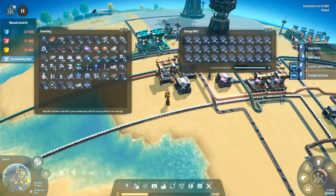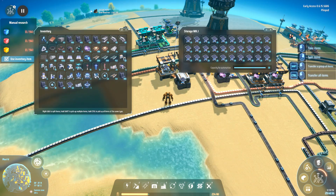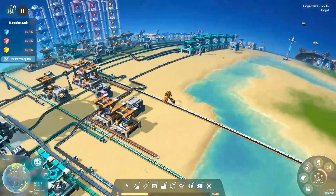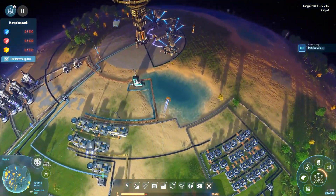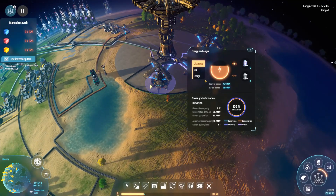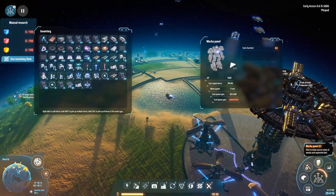So here's our solar panels. You're going to need a lot of solar panels — on your initial setup you're going to want to take a lot of solar panels, an interstellar logistics station, some belts, and also two energy exchangers. I'll go ahead and hop over to the other planet and show you the setup there.